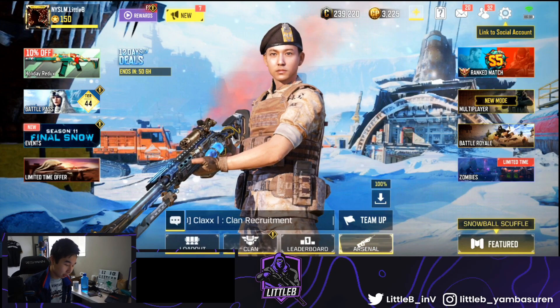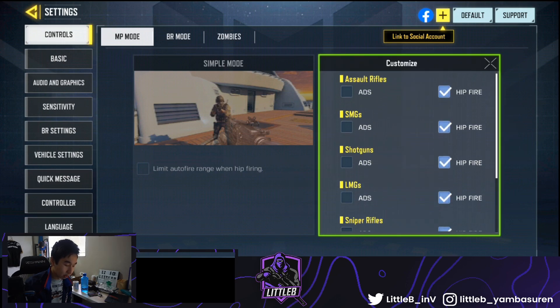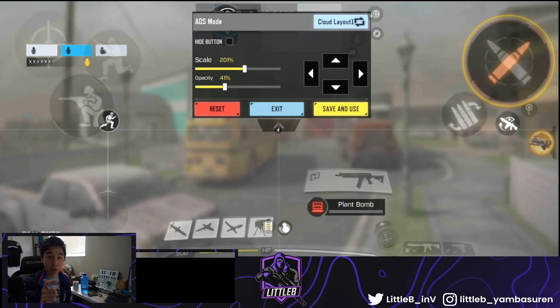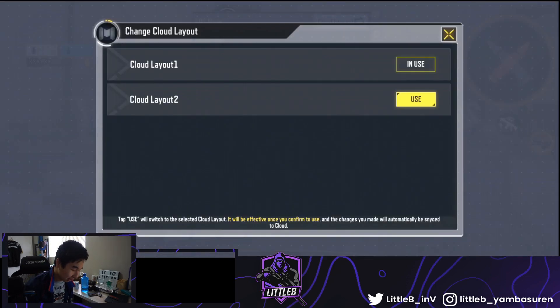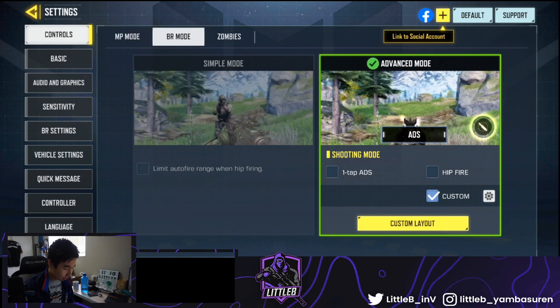So let's get right into it. I'll explain everything from my sensitivity to controls and stuff. First things first, shooting mode — I always do custom. For hip fire, I don't really like the ADS one. Some people do, and I know my teammate Tectonic does ADS, which is good because it's easy to control recoil and aim at the same time. I basically control my recoil with my pointer finger, which is kind of weird. This is my HUD here — if you have a high-end device, these are two different HUDs.